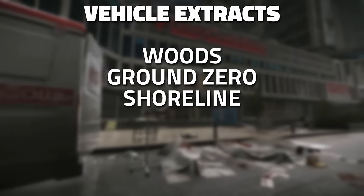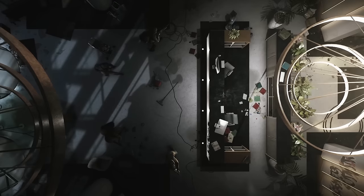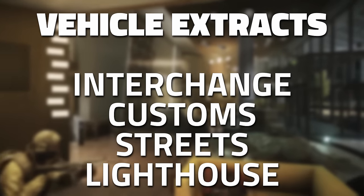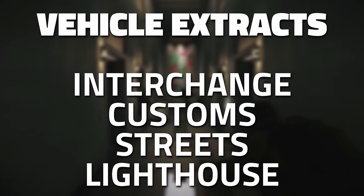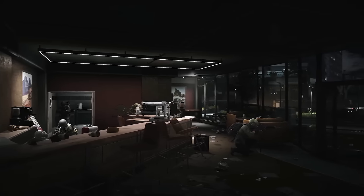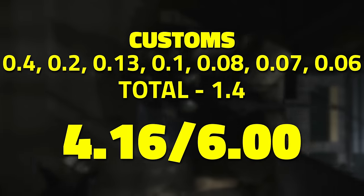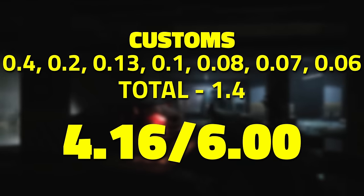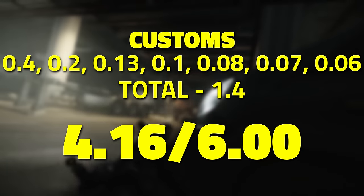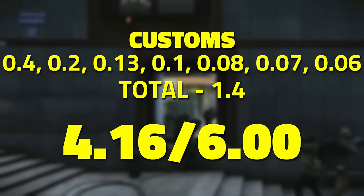What I did was extract seven times on these three maps to get a total of 3.12 scav karma. This brought me just over the halfway threshold when it comes to your six scav karma. Interchange, Customs, Streets, and Lighthouse also have vehicle extracts. In my opinion Customs is one of the easiest — you've got so many tasks that end up at Dorms. I did another seven extracts at that location for a total of 1.4 scav karma, getting me up to 4.16 scav karma.